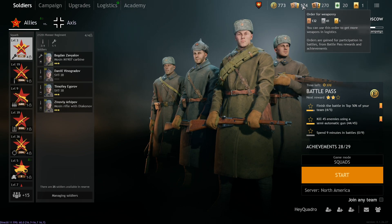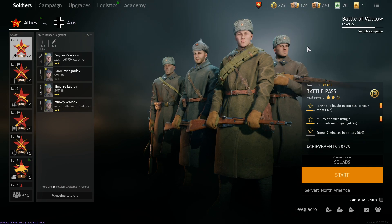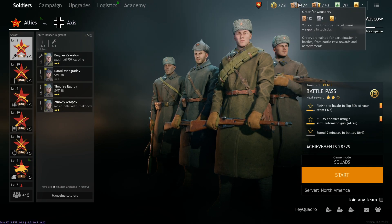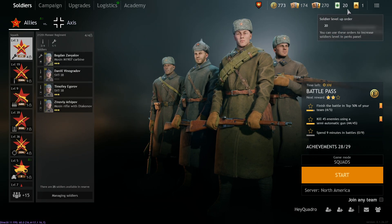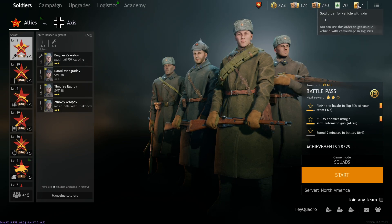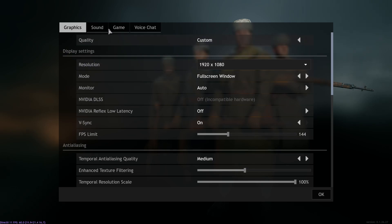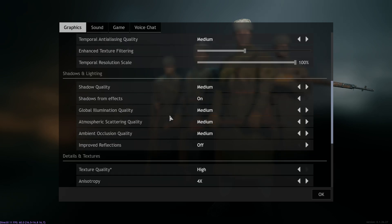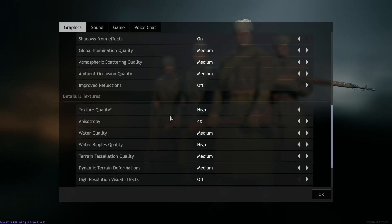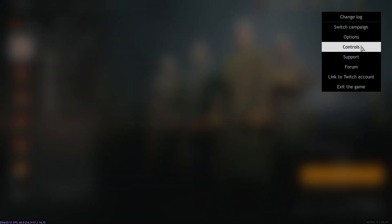Bronze orders are your basic ones, silver are your good ones, and gold are your really unique ones. Silver and gold you get from the battle pass, and bronze you get from playing the game. Then you have your Enlisted gold — that's your premium currency — plus other currencies like gold orders for vehicle skins. Then we have our menus: the change log, and your graphical and game options where you can change all of your settings.